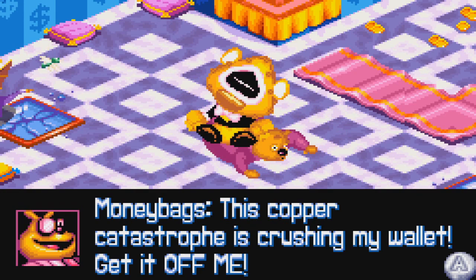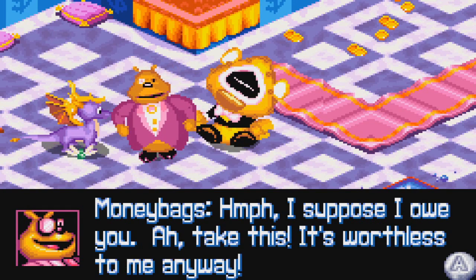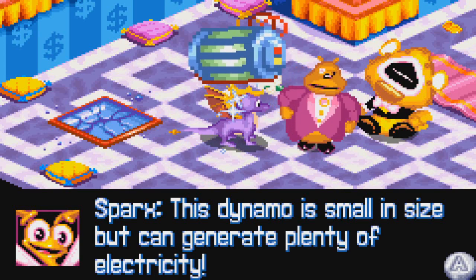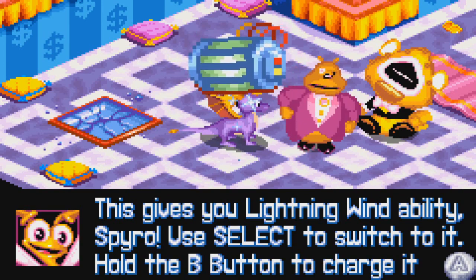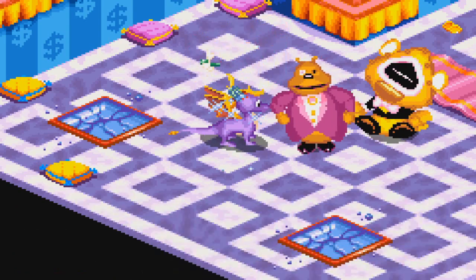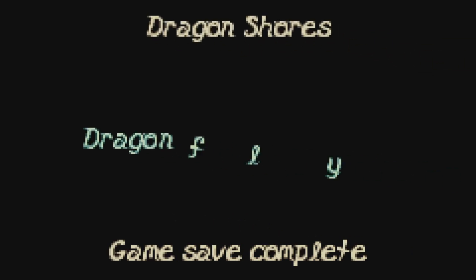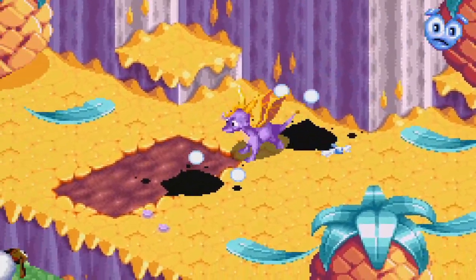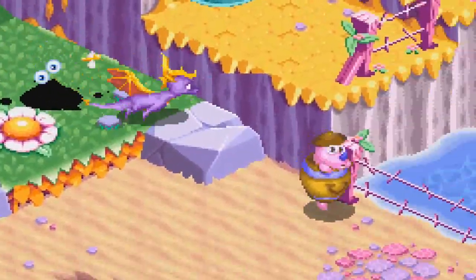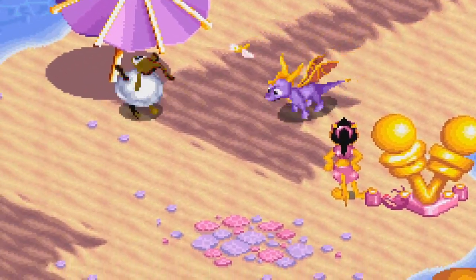This copper catastrophe is crushing Moneybags's wallet! 'Get it off me!' Moneybags supposes he owes me and gives me something, saying it's worthless to him anyway. It's a dynamo — small in size, but can generate plenty of electricity. This gives the lightning wind ability! Hold the B button to charge it up, then release it to unleash a storm. Lightning wind ability — you don't suppose I can power up a gondola, right? Thanks, Videogame, for saving me from myself.